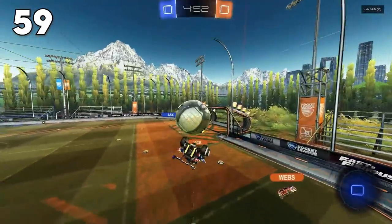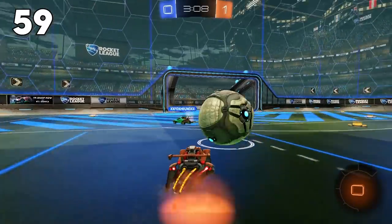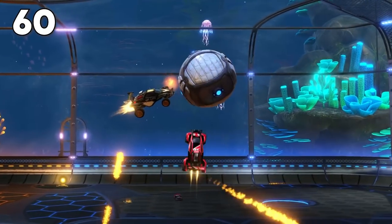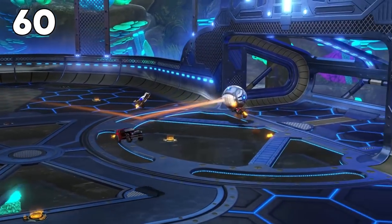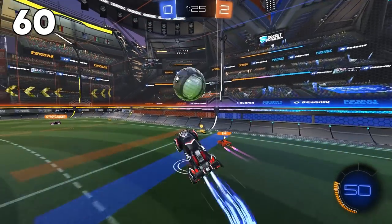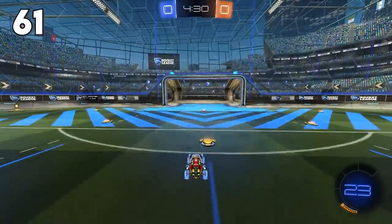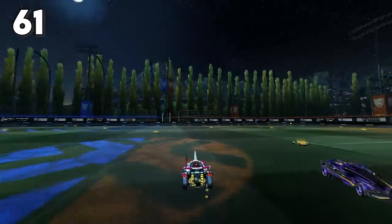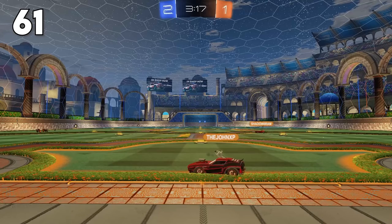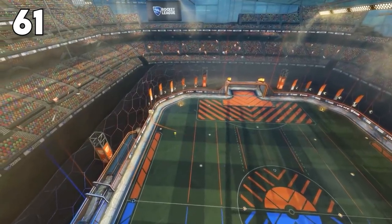Stop trying to force goals — tons of players get tunnel visioned on outplaying opponents rather than just beating them. Occam's razor: the simpler attacking method is almost always the better one. If given the option to shoot top corner or start an air dribble, just take your shot. This applies mostly to champ and below — from champ downwards, you don't need to beat the defenders, you just need to let them beat themselves. Stop playing for the pass from your solo queue teammate — how many times have you actually passed in the last six months? Get behind your teammate; the upfield pass is not coming.